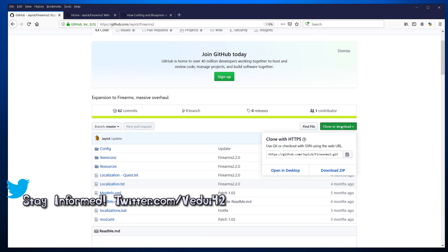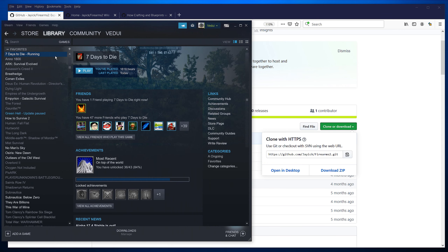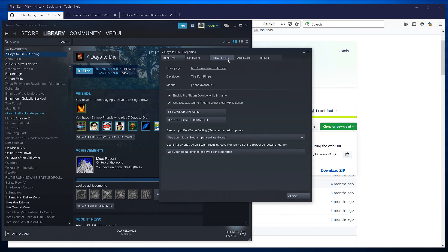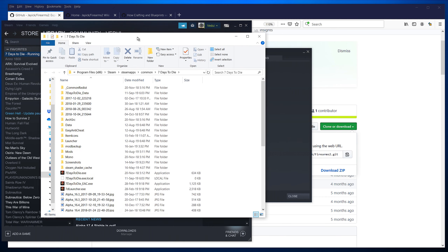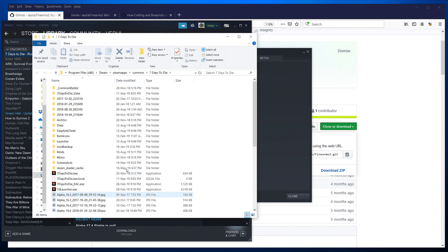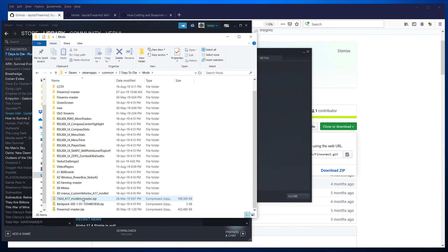You do a download — download the zip, that's the important thing. Once you've gotten that downloaded, go to your Steam, right-click, hit Properties. On Properties, go to Local Files and do Browse Local Files. It will open up your 7 Days to Die folder. If you don't have it, create a folder called Mods.